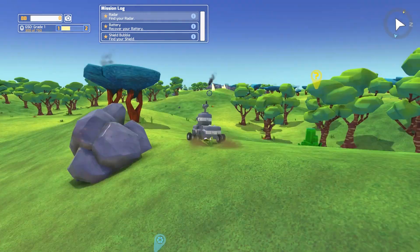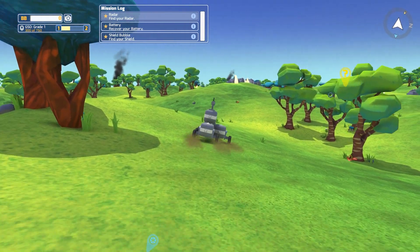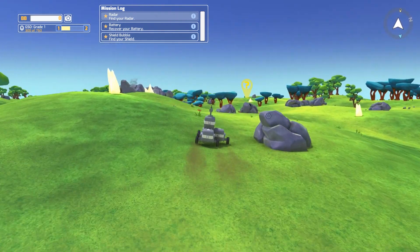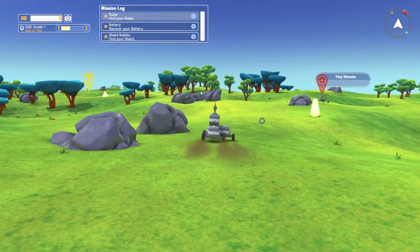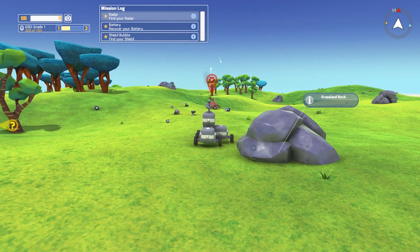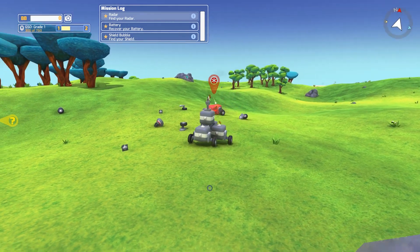Let's head over here toward this point, and remember where our base is — this blue arrow is going to point us towards it. And along the way, if we encounter anyone, we'll try to beat them up and take their lunch money. So I see Tiny Shooter — that sounds like he has a gun. Let's go see what he's got. Yes, he has a laser, it looks like.